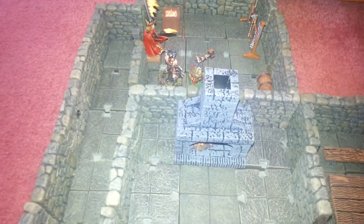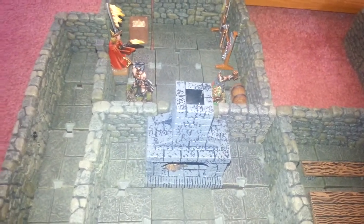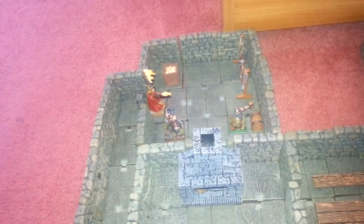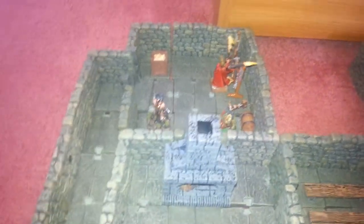The Dwarf is going to move up to the Treasure Chest. Search for treasure — there's a hundred gold coins inside. And the Wizard is going to move up to there and search.